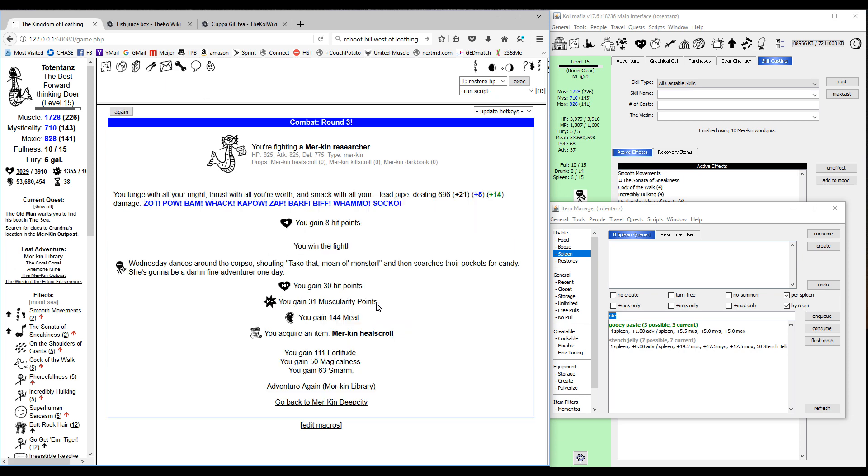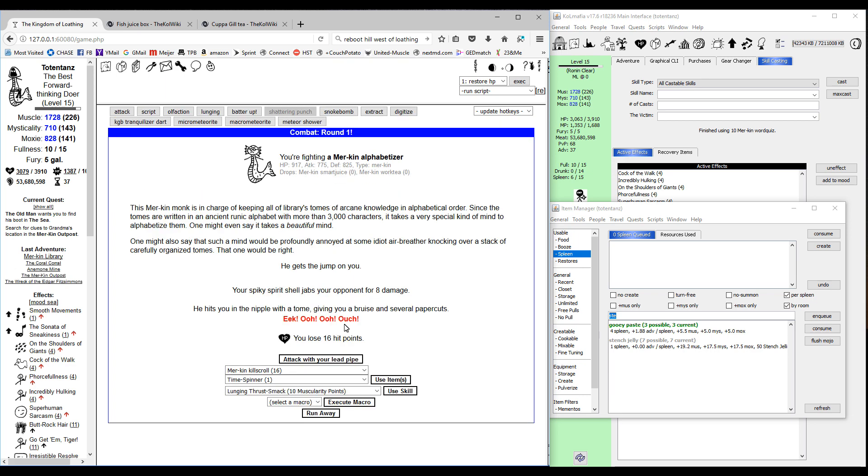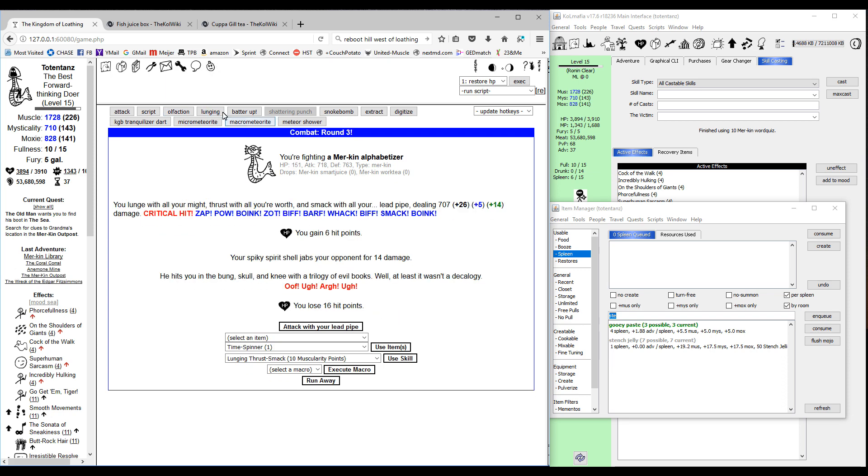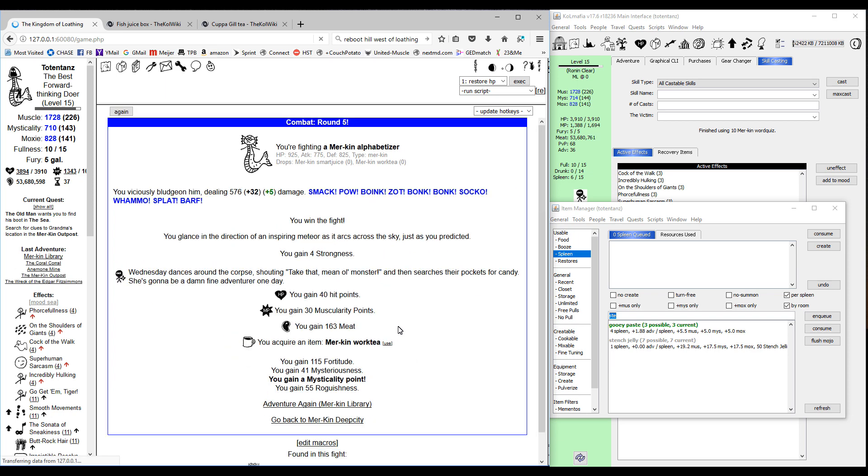We get this bolded word — that's one of the words for the dread scroll. Then we killed him and got a heal scroll, so next combat we're going to use that. The American alphabetizer can drop a work-t from the mall or you can try to get it from this one. As you can see we got another bolded word from using the heal scroll. And we got the work-t — don't use it directly from there.